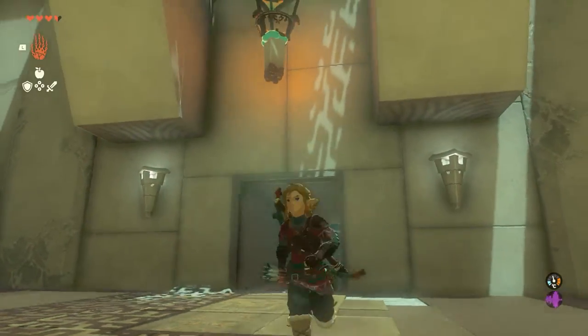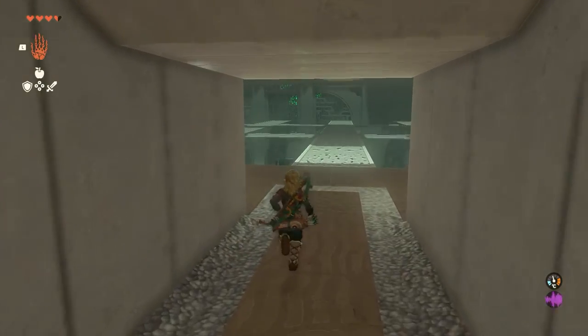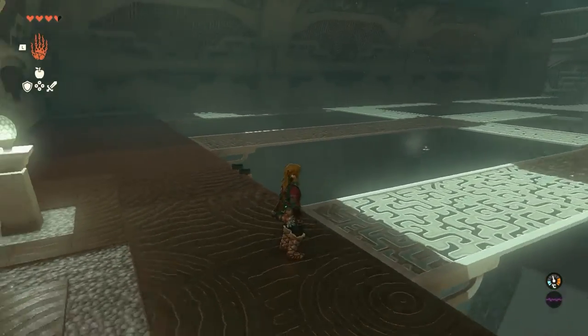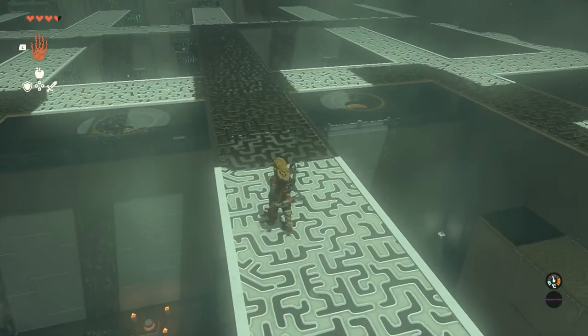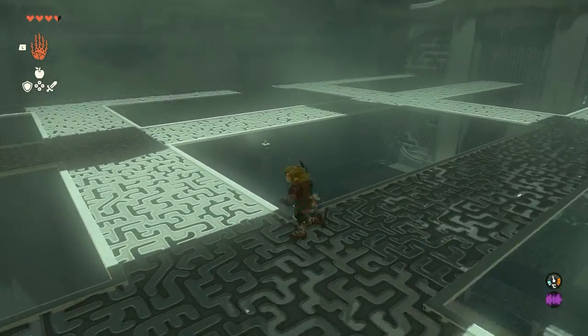This opens up the final room. This one is probably the one that took me the longest. You need to drop down into the lower level to sort out most of the stuff that's going on. You need to bring up a large ball and a small ball from down below, put them into the appropriate holes on the other side to open up the final door and complete the shrine.